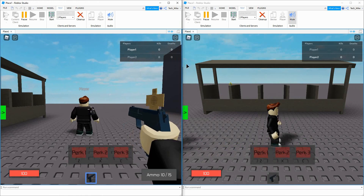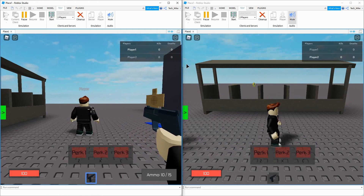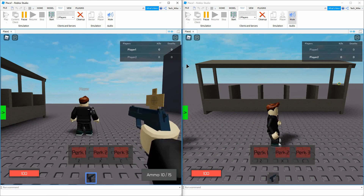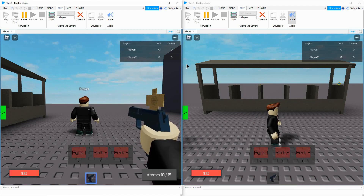Welcome back to another Roblox Studio tutorial. In today's video, we're going to continue with our first-person shooter, and what we're going to be working on this time is the start of a killstreak reward system. You can call these perks, killstreaks, whatever you want to call it. The basic idea is giving the player some type of extra perk or boost whenever they rack up a killstreak.